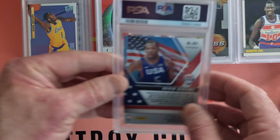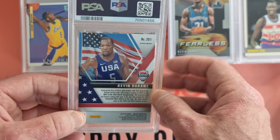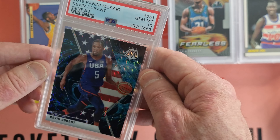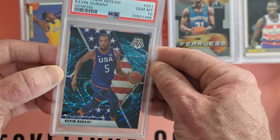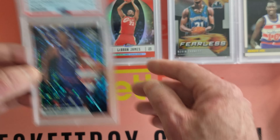What have we got? Kevin Durant — this looks like a 2019/20 USA Mosaic. Gem Mint 10 — that looks like the Genesis. Phenomenal.